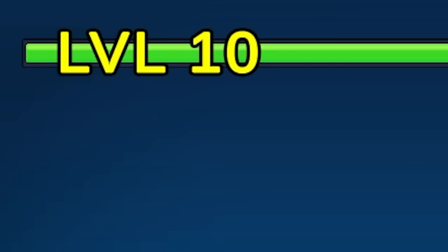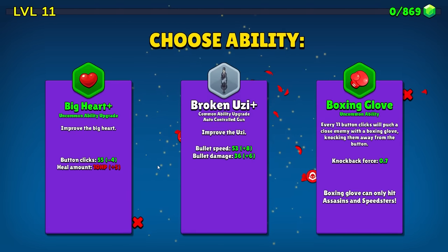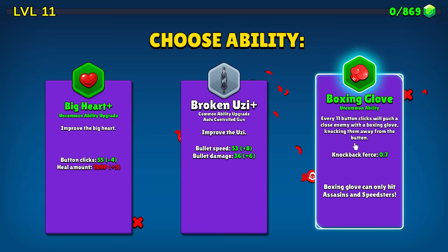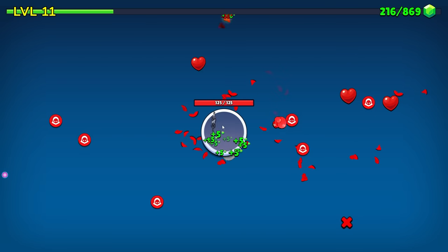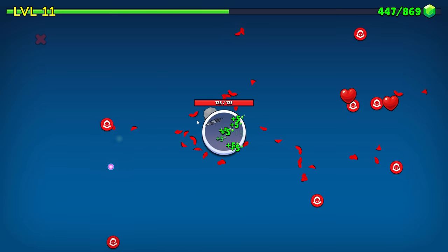We're on level 10. We're gonna see how far we can take this. And not to gloat, but I am one of the more experienced button clickers in existence. Boxing glove — every 11 clicks will push enemies away. That's actually gonna be nice because it bats them all the way to the edge, and then we have more time for the Uzi to potentially hit them.